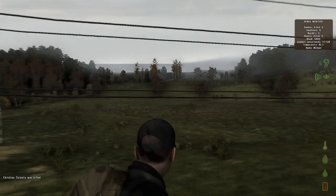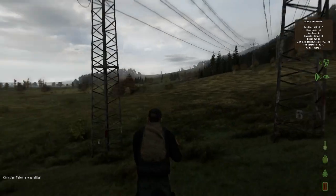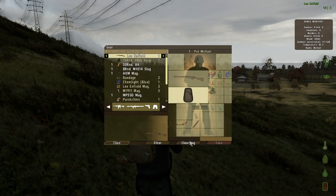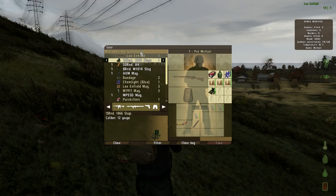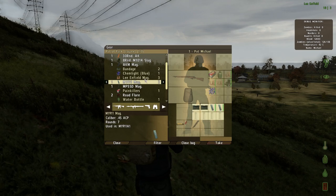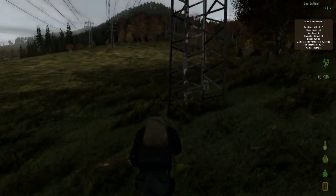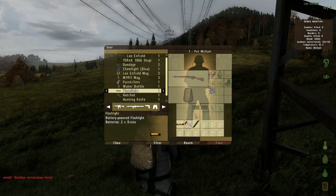To access your inventory, press G. You can fiddle around with stuff — pushing the arrow this way drops your item. If you open a backpack and push the arrow to the left, that puts it in your backpack. I've got two slots left out of eight in my backpack, so I can put chem lights in there — that takes up one slot. You can also put 1911 mags in there.